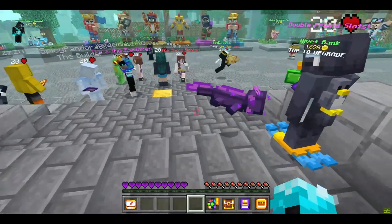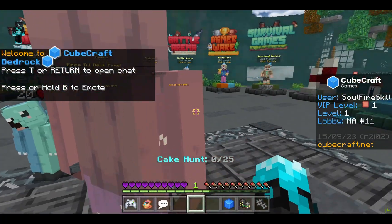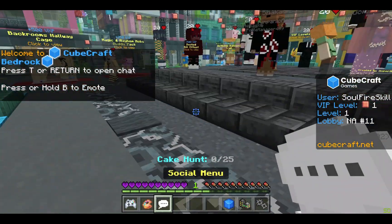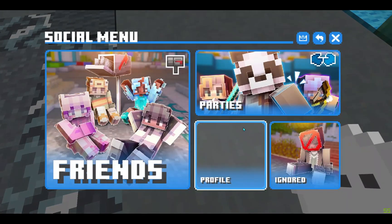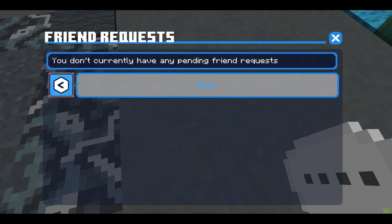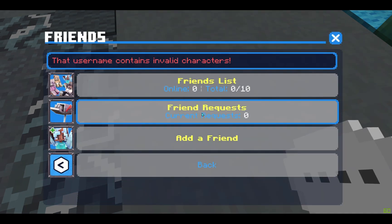Now I'm going to show you this in a couple other servers just to make sure it's the same thing. Here I'm in the Cubecraft server. Go to the social menu, then friends, friend list, friend request. Go in there, add a friend, enter their name with all numbers, and send the friend request.